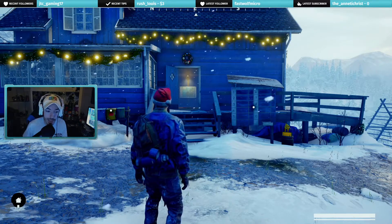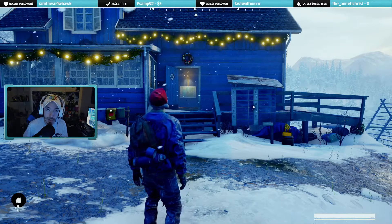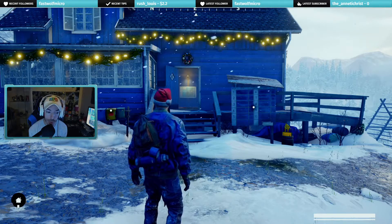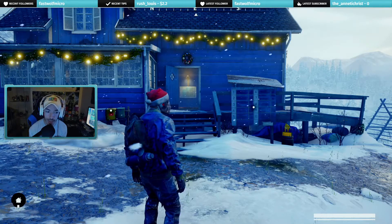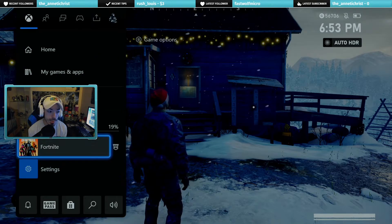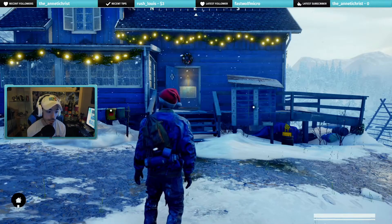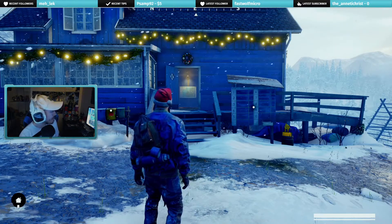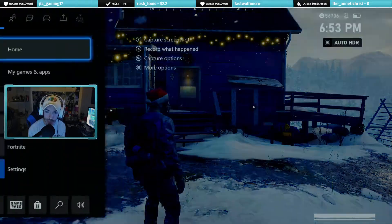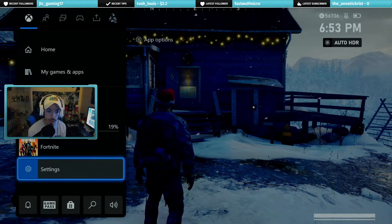I thought it was my HDMI cable, like it wasn't a 2.0 or above, but apparently that didn't matter because I plugged in a new 2.1 and it didn't do anything. You can clearly see the ground is blue and it's not supposed to be that color — the colors are very vibrant and all that. So I went to settings.